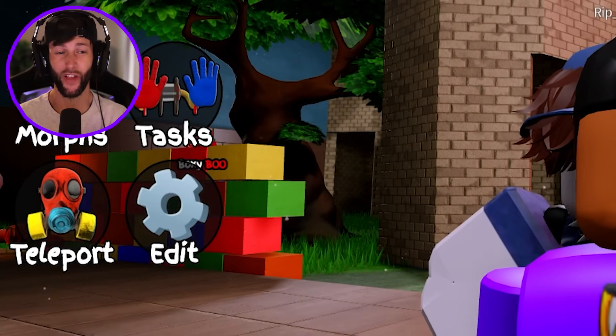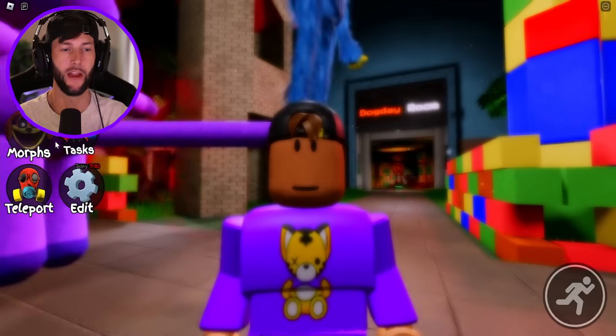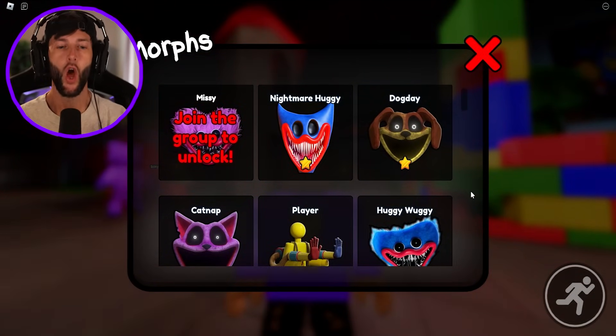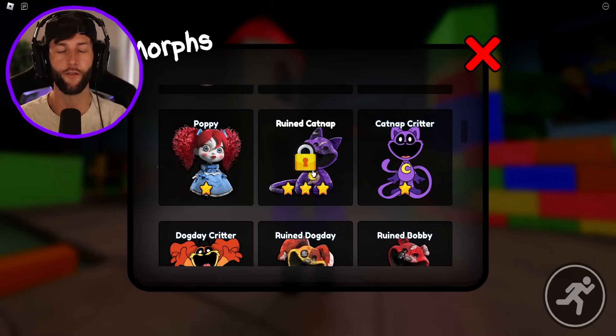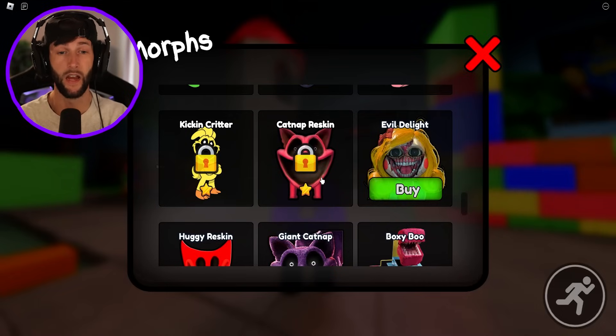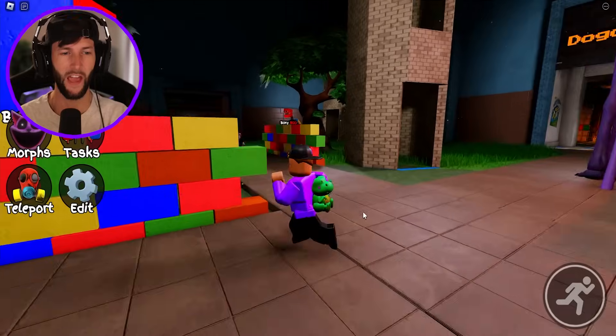We got Morphs. Let's click this - what do we got here? Picky Piggy. You can invite a friend and get Crafty Corn if you play for 10 minutes. But what about the Morphs? I saw some crazy looking characters. We got Nightmare Huggy, Dog Day, Catnap, Player, Huggy Wuggy. Look for the lock because those are the ones we're going to have to find. Ruin Catnap, Timeless Nightmare Huggy, Bobby Critter, Catnap Reskin - a red Nightmare Catnap. We got Kickin' Chicken, and then we can buy some - those are probably going to be Morph Game Passes.